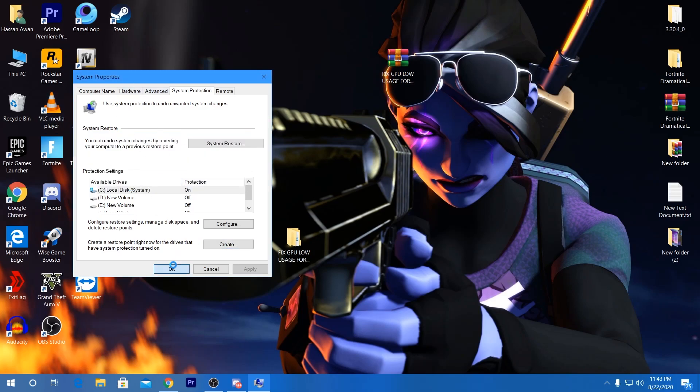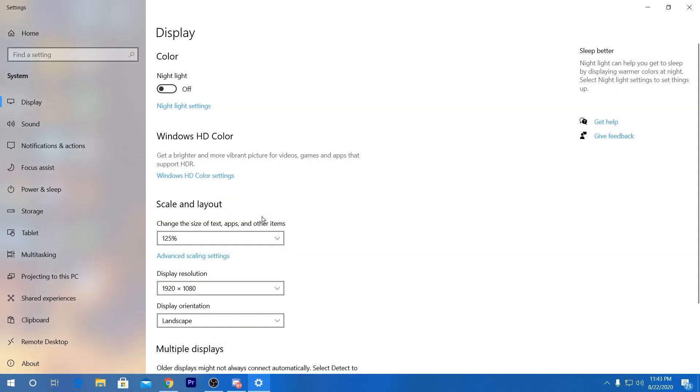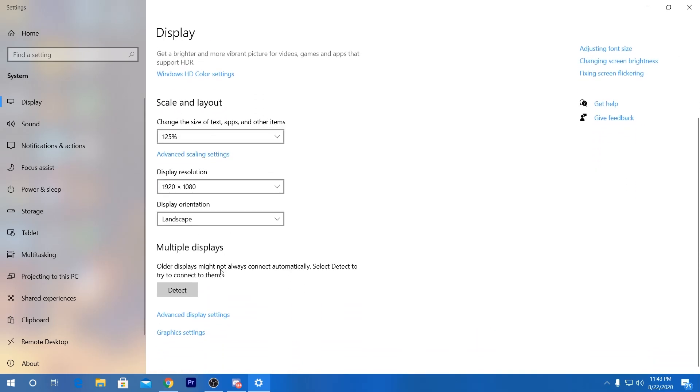Now go into your display settings. This is also a very important step — set your display resolution to your native resolution, which is 1920x1080, and select that resolution for the best performance.